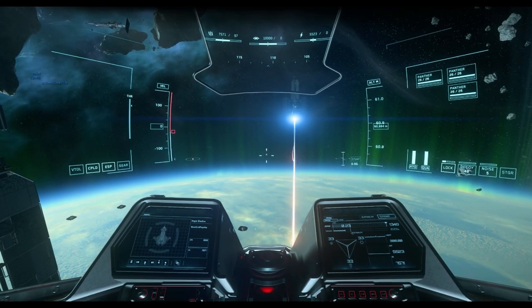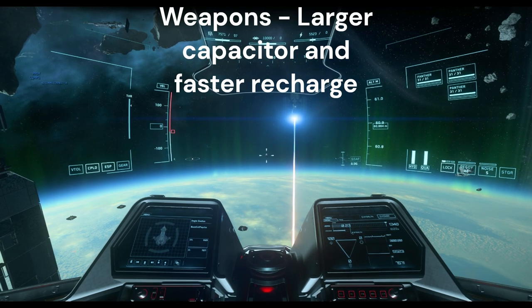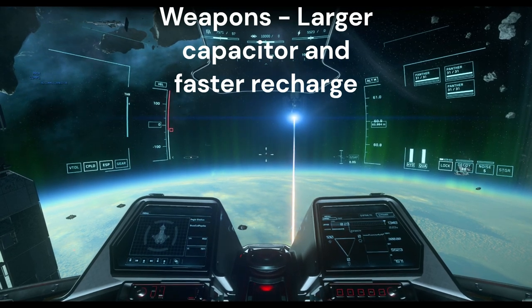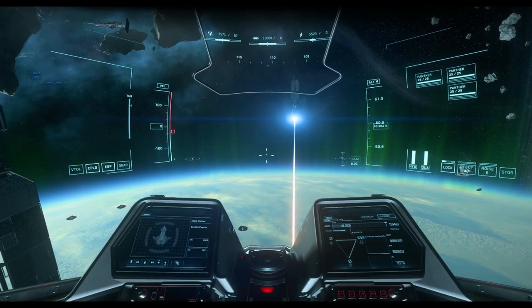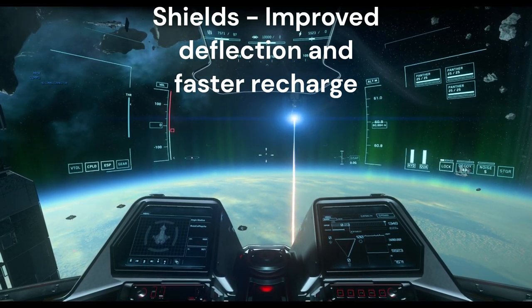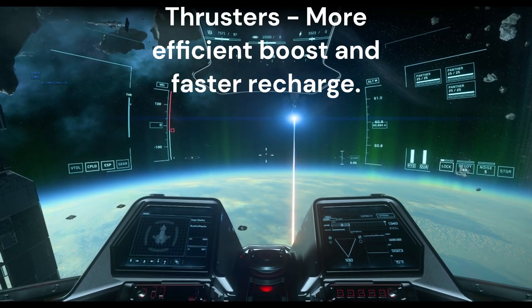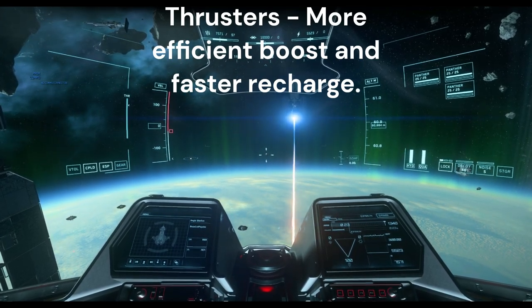Your power triangle is responsible for three different settings. The first is full power to weapons, which increases your capacitor size and allows for a faster capacitor recharge rate. Two is full power to shields, which will increase the effectiveness of your shields while also causing them to regenerate faster. And three is full power to thrusters, which will give you more efficient boosting and also cause them to recharge quicker.